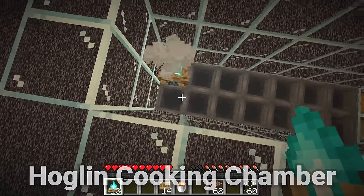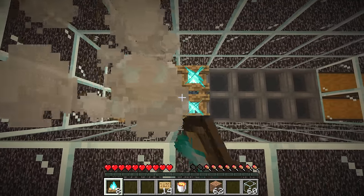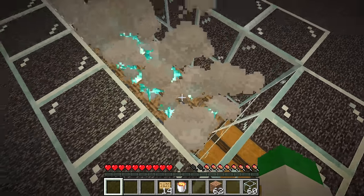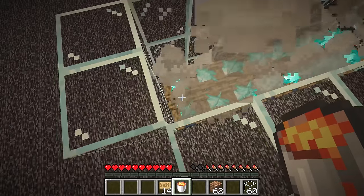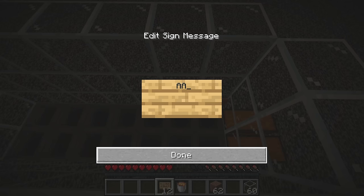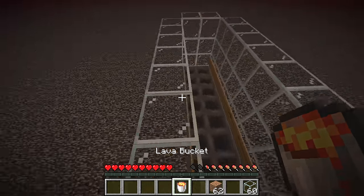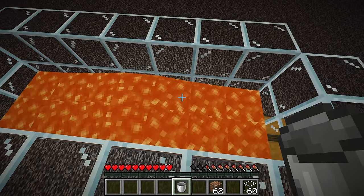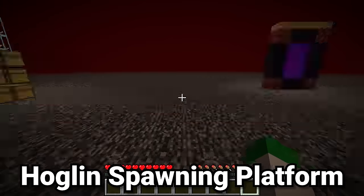If you want raw pork chop, place a soul campfire on top of each one of these hoppers. Soul campfires kill the hoglins twice as fast as standard campfires and give us an uncooked pork chop — a good option if you want to be trading with butcher villagers. But outside of that, it's usually better to place signs on every single one of the glass blocks down here so there's a 1-block-tall space without lava. Then on either side, simply place down a lava bucket — it's going to flow down over all of this, the hoglins will land in there, die, and their drops will be collected as a cooked variant. That's the killing chamber done.